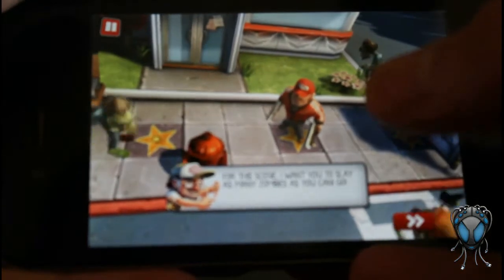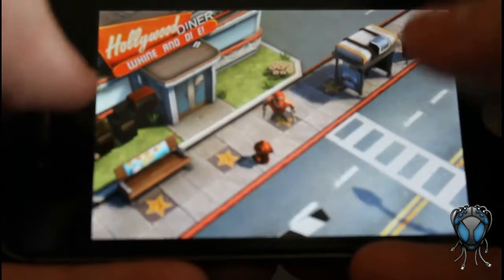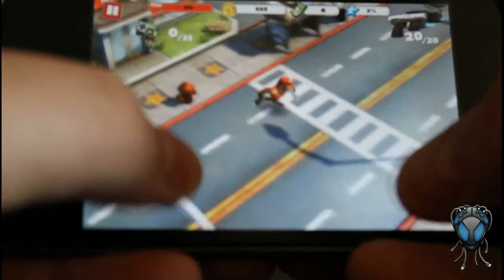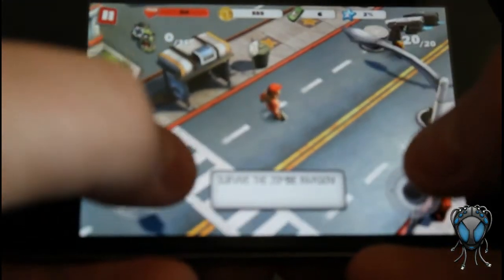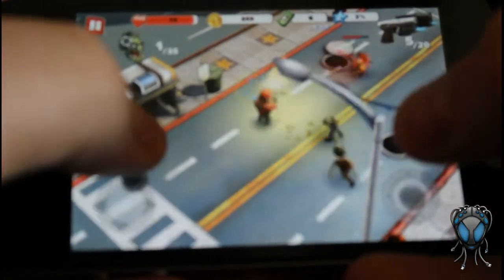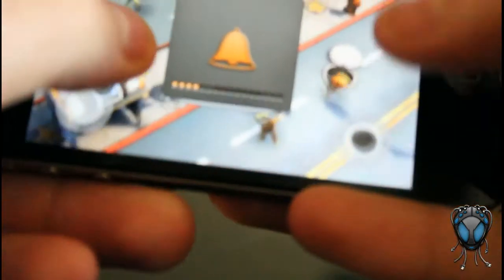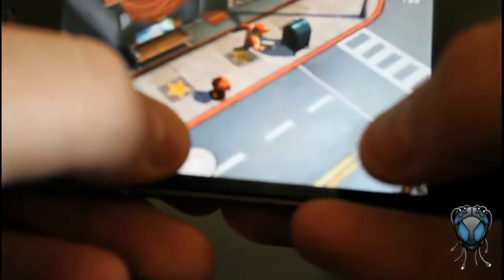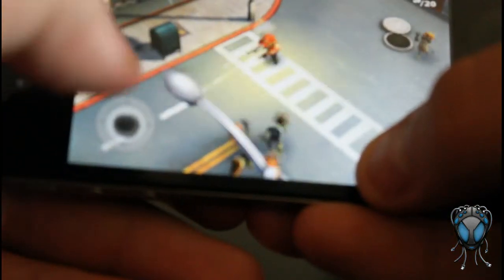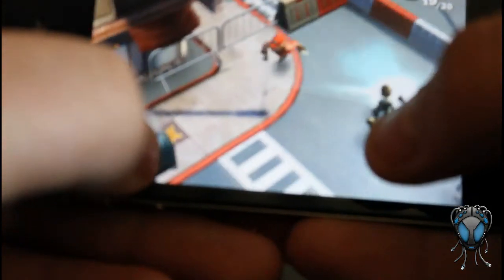You can see you have zombies coming all around you. You just pretty much have this to run around and this is to shoot. You can see there are some zombies coming out of the sewers right here and you just shoot at them. It's a very simple game. I don't know if you can see this percentage up here, but that's how many zombies you need to kill. I've kind of cornered myself here so this is a little messed up.